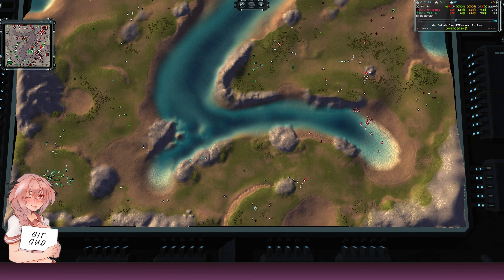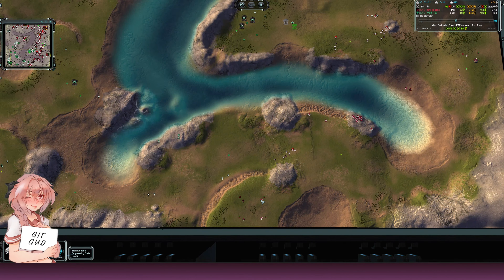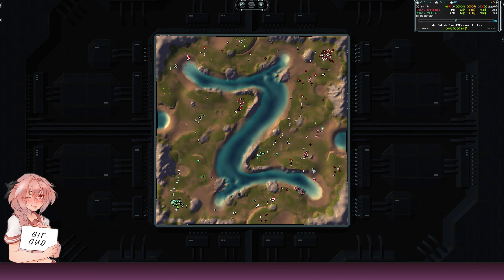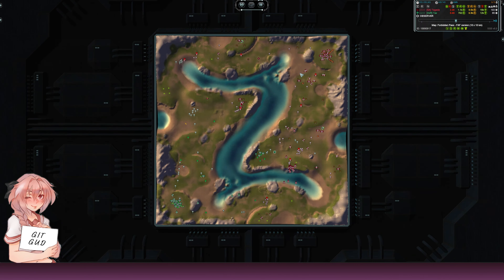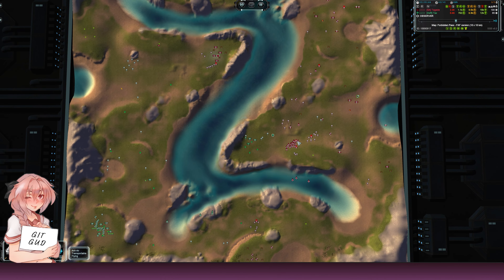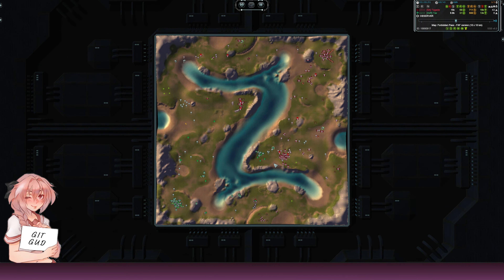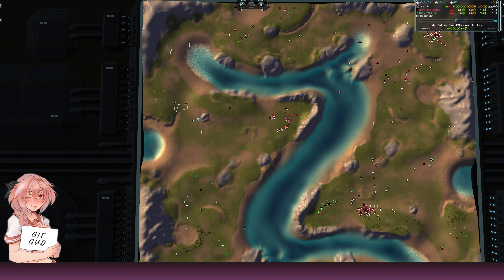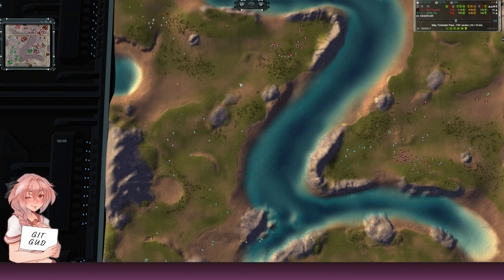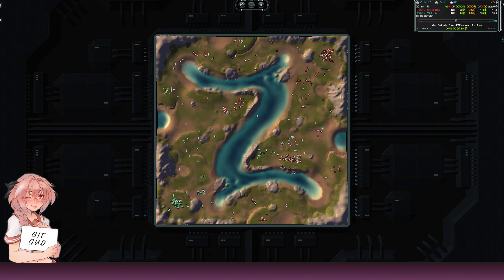That's why you want to win air — otherwise your opponent is going to start dropping where they can, build a point defense, and it becomes even harder to get them out. As you can see there are three bombers coming out and Tex simply does not have any answer — he has five intis against Tagada's roughly twenty. Tagada can put pressure on this whole army, all these mexes are targets, and these armies need constant anti-air to survive.